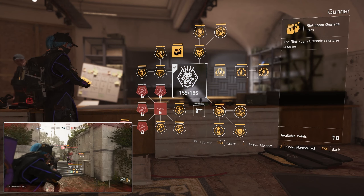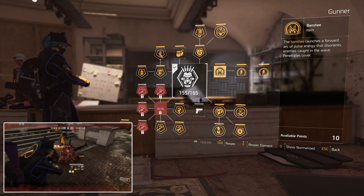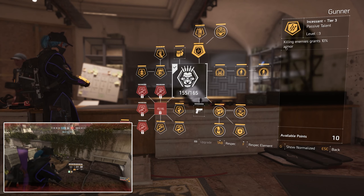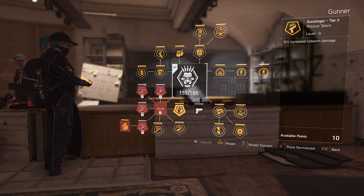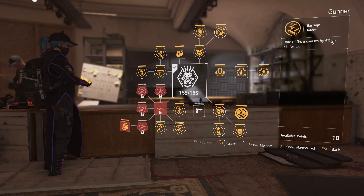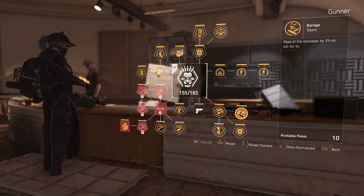The specialization I'm using is the Gunner, because of the Banshee Pulse and the 10% armor on kill it provides. You can change the specialization if you like, but you'll lose both of those bonuses. The Gunner also gives: 30% bonus armor on med kit, 15% SMG damage, 15% shotgun damage, 15% sidearm damage, and rate of fire increases by 5% on kill for 5 seconds. And remember — Hunter's Fury gives you amplified damage on kills, stacking up to 25% bonus damage on your weapon. That's a lot of damage combined.